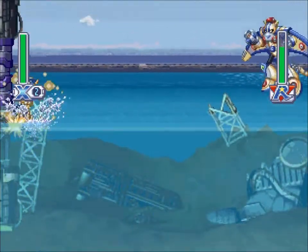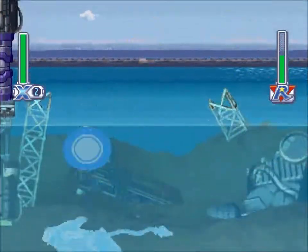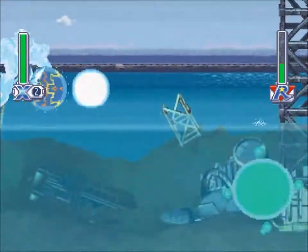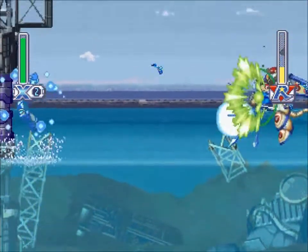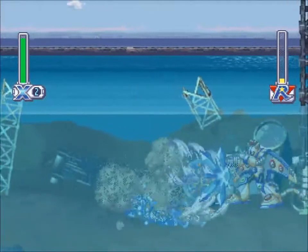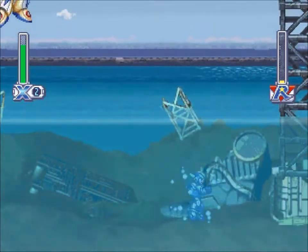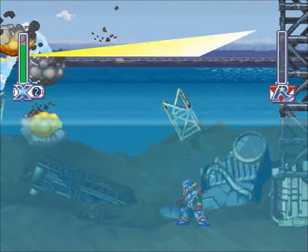This is Jet Stingray's fight. He's not that hard. Even if I was using the weakness against him, it's much more advantageous to use the Plasma Shot, because it actually destroys his miniature Stingrays as they're coming out of his body. That's really helpful because otherwise they just float around and bug you all day. This guy's dead already — he usually does a lot more stuff than that, but he just decided to shoot Stingrays at me all day, so he died.